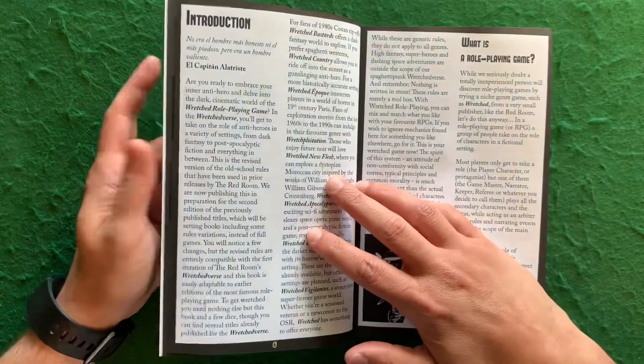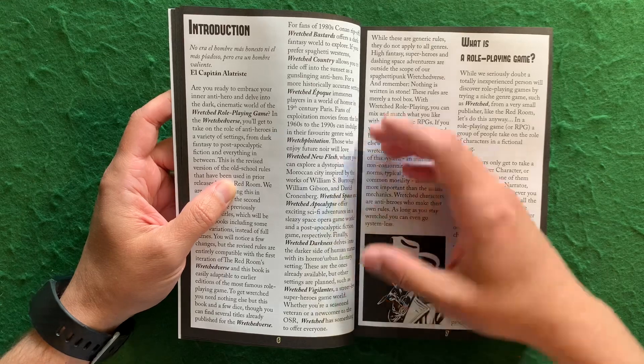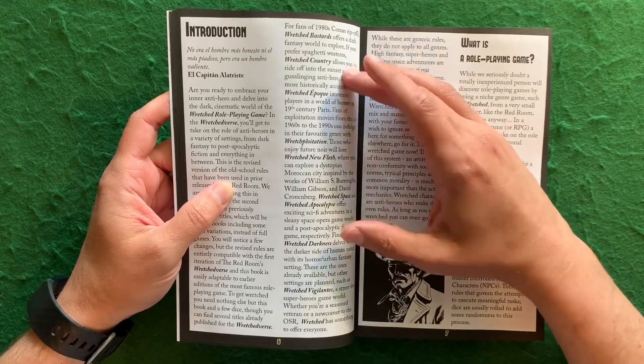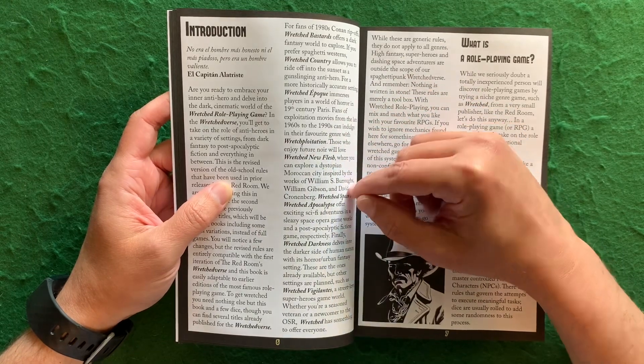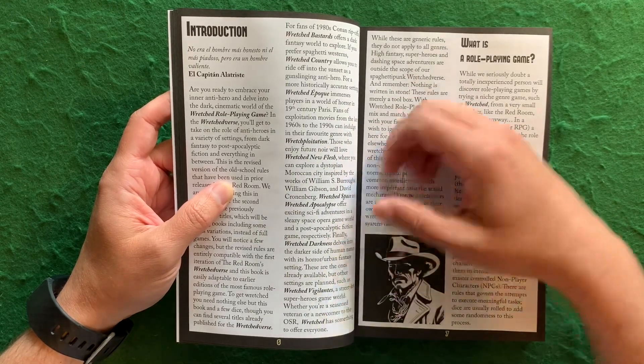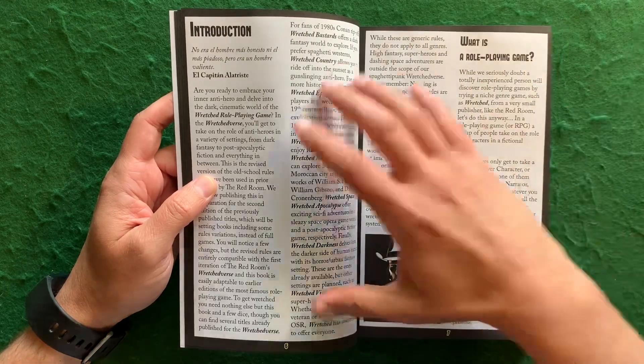Here's the table of contents — this could be a long video, and I'm going to try not to make it that. They've got a bunch of settings: Bastards, Country, Epoch, Retroploitation, New Flesh, Space, Apocalypse, Darkness, Vigilantes. Pretty much all the settings common in role-playing games are here. You're going to be playing an anti-hero.